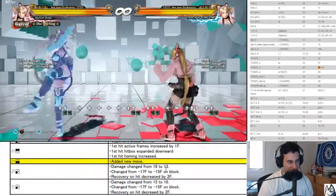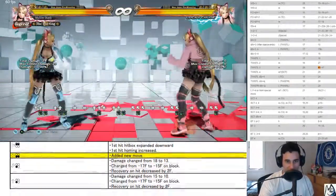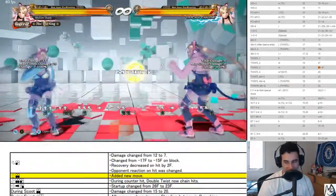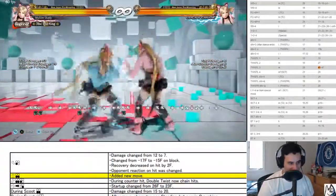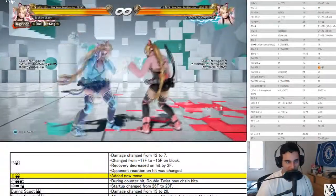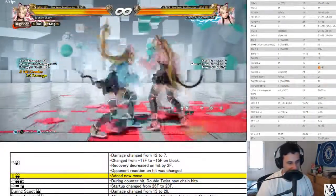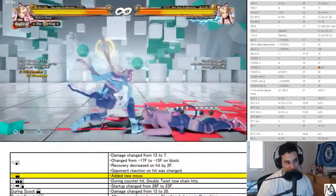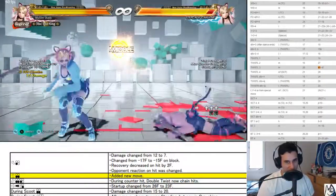Back four, back three is still crazy good. I just noticed it doesn't knock down anymore — that's crazy, look at this. You weren't able to combo off this. Why did they think this was so good? Whatever — added a new move. It's like an orbital looking thing. I wonder if it's an orbital and you're able to get a free back one afterwards — that's cool. If this is an orbital, this is like a crazy good move.